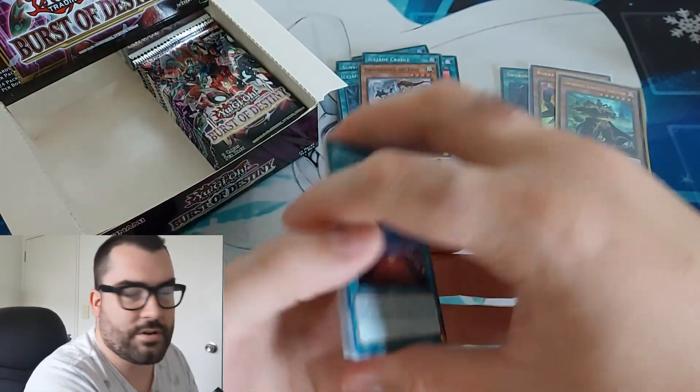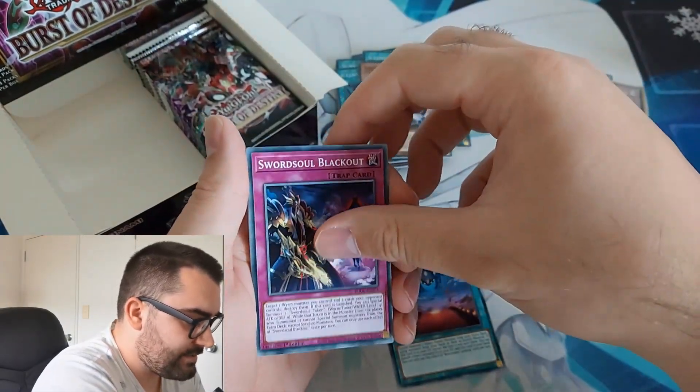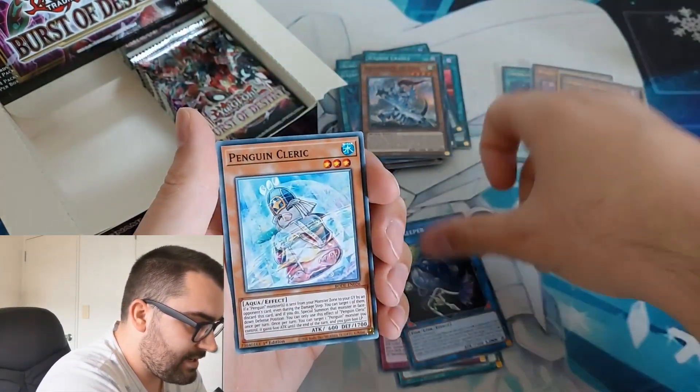It'd be cool if they did a thing like Pokémon where they named the artists on the card — that'd be nice. B-Trooper Landing, Sword Soul Blackout, and Abyss Keeper.